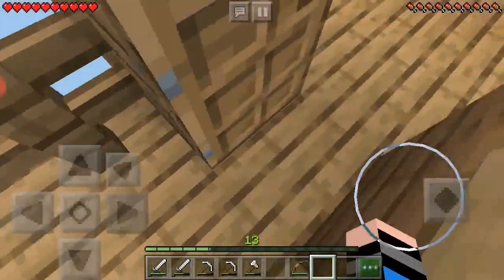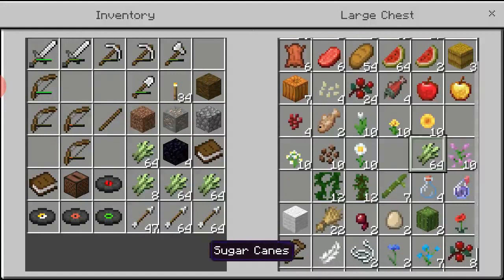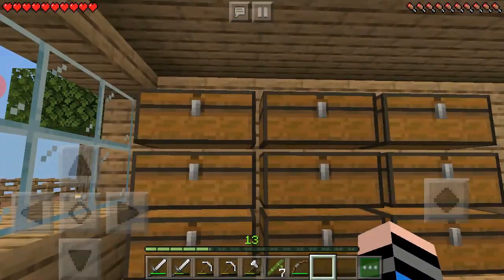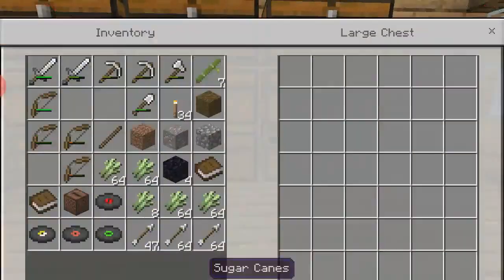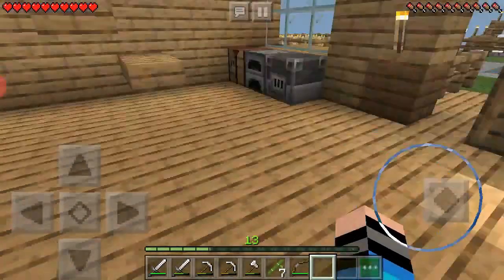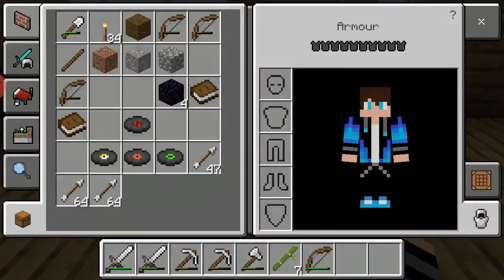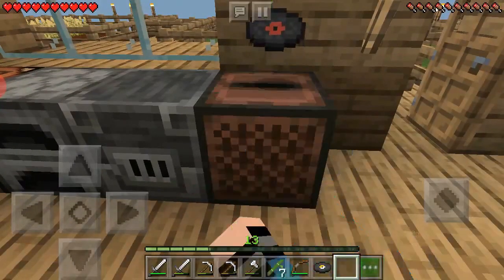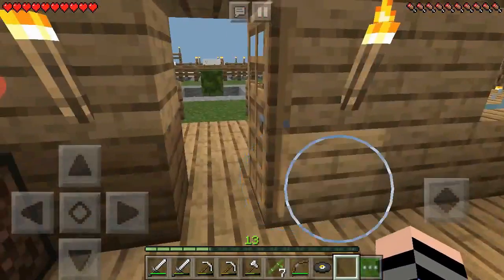Right now I think we can craft an enchanting table. We only have one problem — we only have one diamond and you need like two diamonds. I can also plant all this bamboo. Wrong chest — I'll put all this stuff in here. And there's that music box thing right here. I'm not sure how you play a music disc, I think it's just like that. I have no idea, I'm not good at all this stuff.